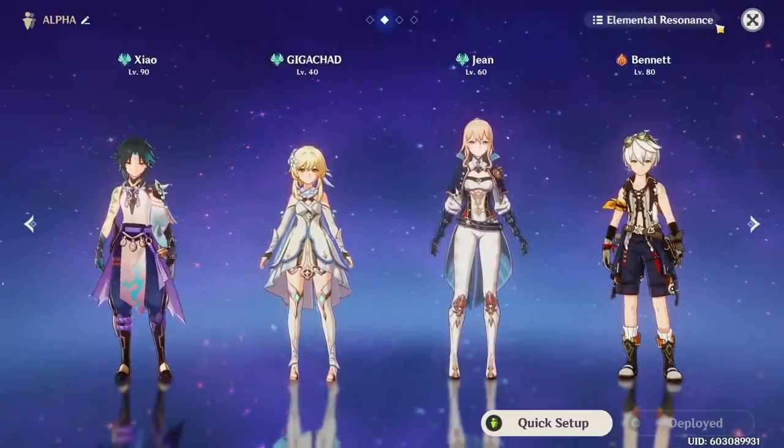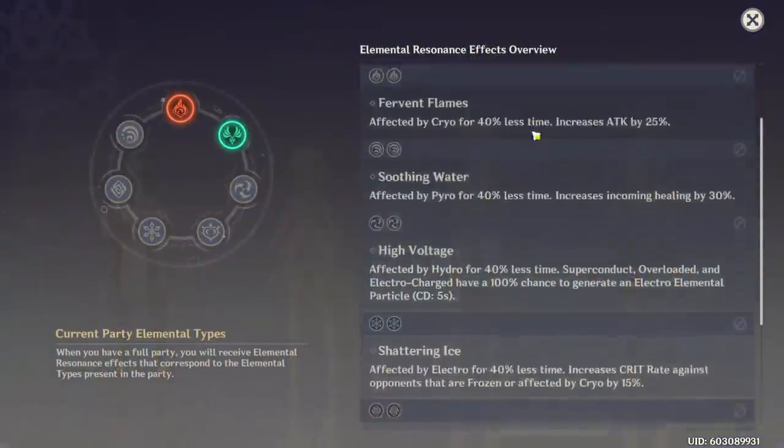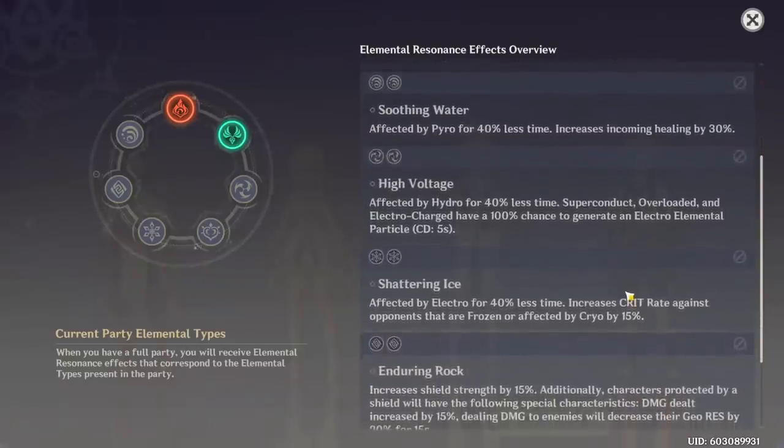You can reduce your hydro uptime even further with high-voltage electro resonance. If you run two electro characters — for example, Razor DPS with Fischl — and then use Chongyun as your designated shield destroyer, you're going to be affected by hydro another 40% less often. That means you can literally just wait it out very quickly and then press your E. Having this makes it a lot easier for Chongyun to avoid insanely long cooldowns, letting you use your E more often, break the shield faster, and get more stars.